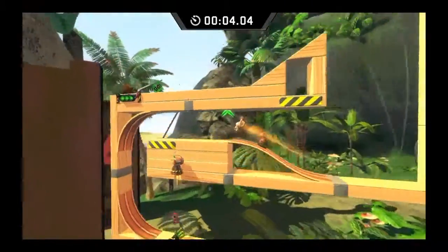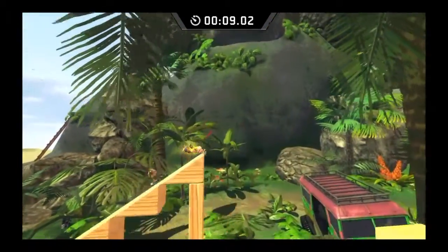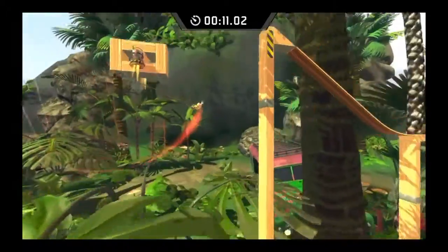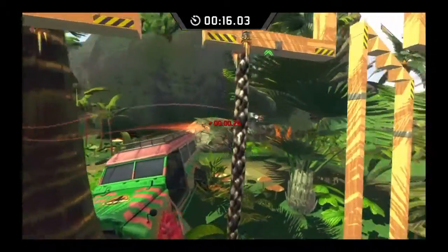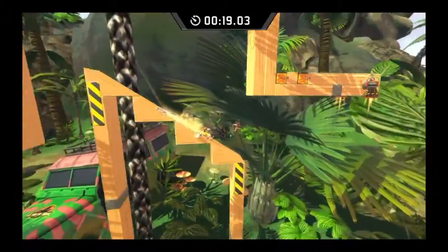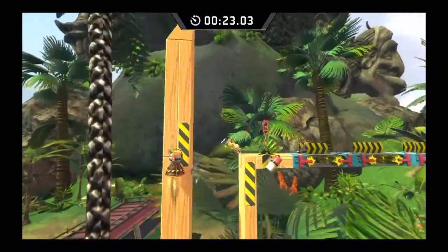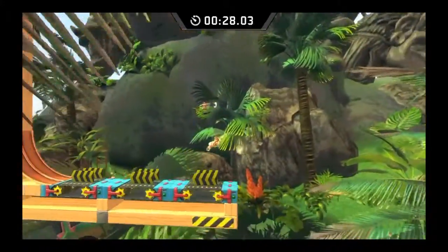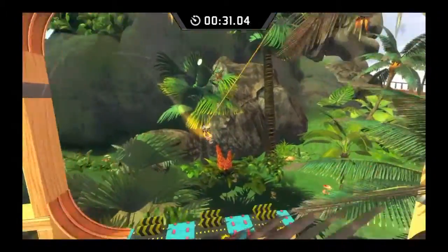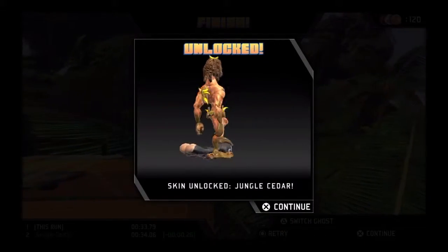And now we're on to the Jungle Cedars challenge. Beat this mode, we get Jungle Cedar. We swing right here, we butt slide, two swings — and make sure it's big enough so that you launch yourself upward. Half-pipe swing, let the spring do its work, and wall jump off that wall and butt slide. Nice big butt slide, and a nice good half-pipe swing and a nice swing right here will get you in front of Cedar and get you the gold.